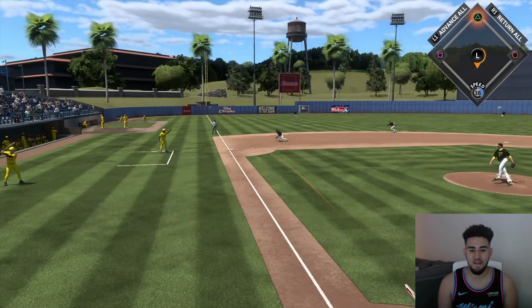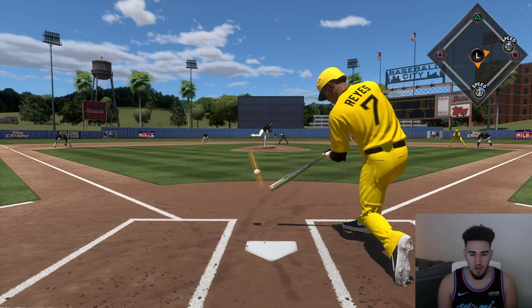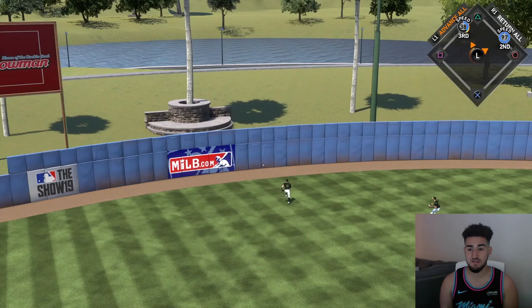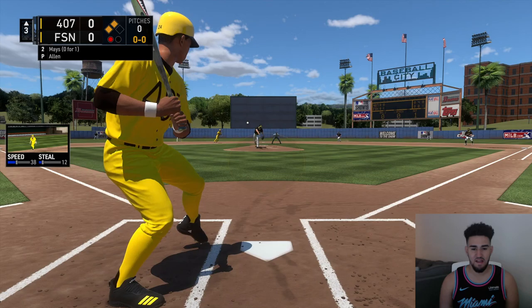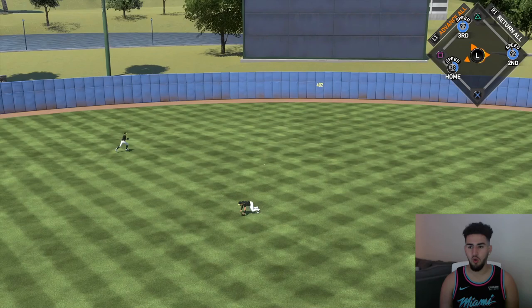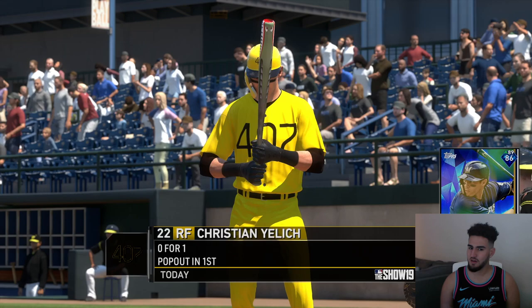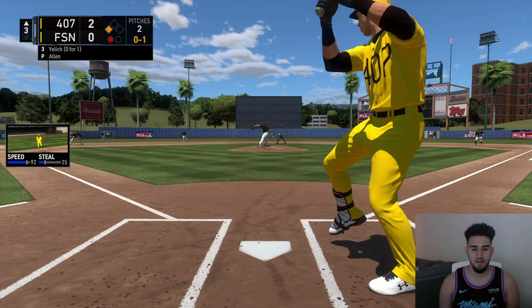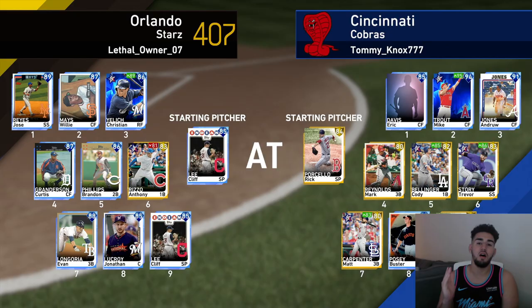Cy Young already has like five strikeouts in the game - he's having a pretty good debut. Our pitcher gets a hit, at least a single. Jose Reyes back up to bat, one for one so far - and another hit! This card is so far so good. We stay at third, not risking it - Jose Reyes gets a double on his first play. Willie Mays is up with men at second and third, and he brings someone home - a two-RBI double. We go up 2-0. Christian Yelich hits it to the shortstop, that's safe at home, and it's 3-0. That wraps up game one.